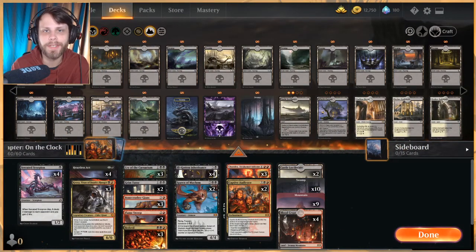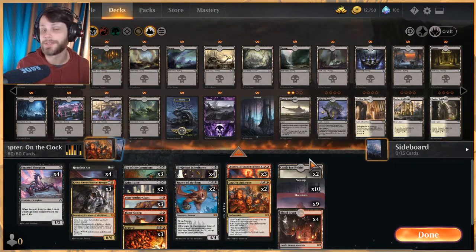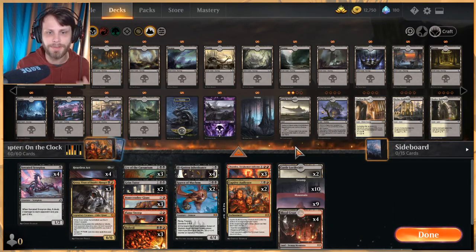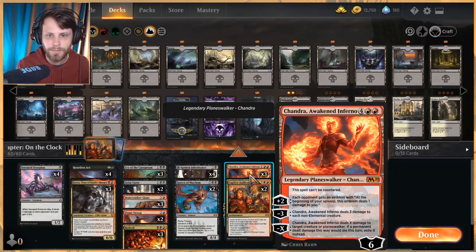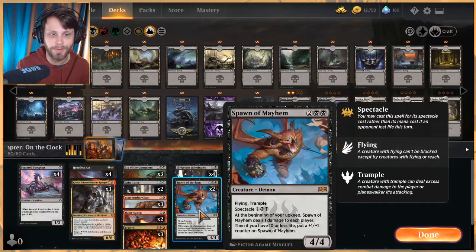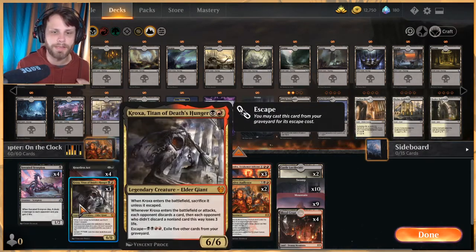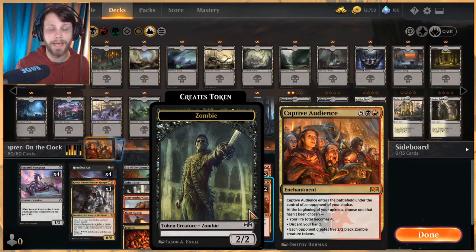Welcome to another gameplay video. Today we're testing out a user-submitted deck by Spineraptor called 'On the Clock.' A lot of what this deck does is set up a general clock that eventually grinds out the opponent. To do that we've got things like Chandra's Awakened Inferno — every plus two increases that clock — Ill-gotten Inheritance, Spawn of Mayhem, and little damage dealers like Serrated Scorpion and Croxa.